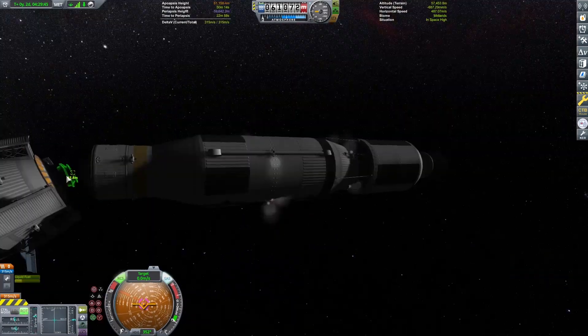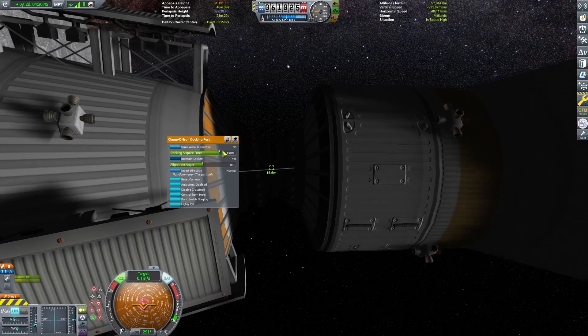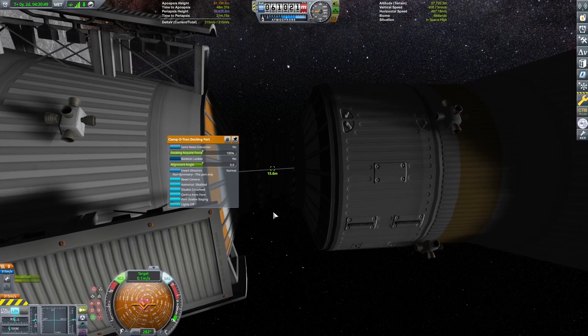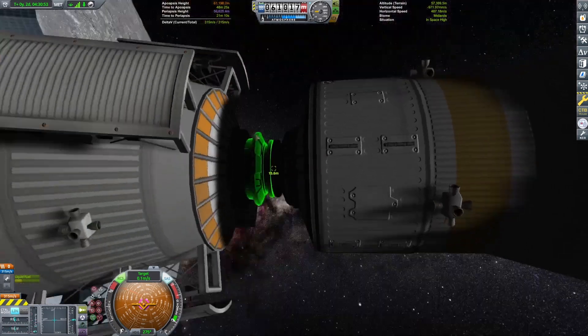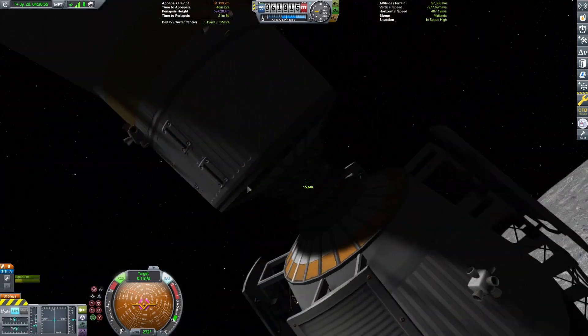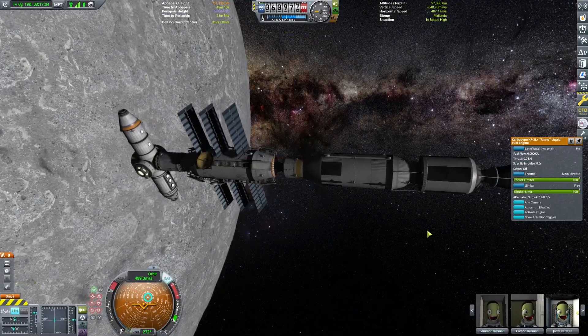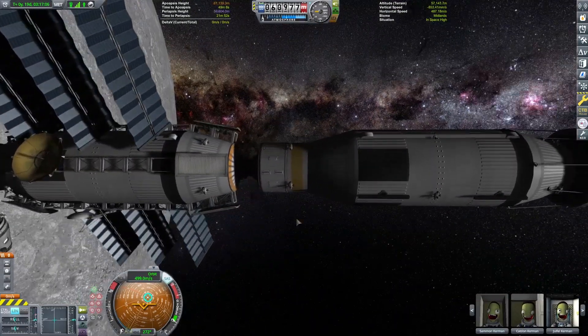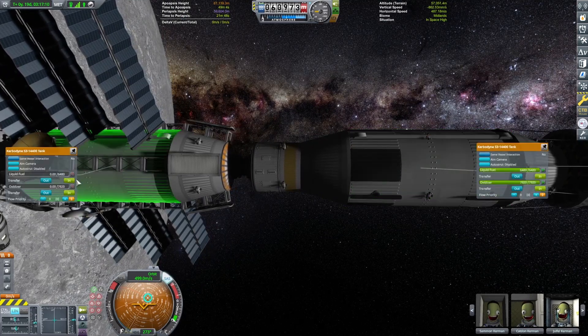We finally make it close by to the spaceport and I am trying to dock. I used this mission to help teach myself how to use RCS a lot better, because it's one thing that I've lacked on. I've used the Matlone lazy method for docking, and that's not really realistic for a spaceport. But here we are — we're nice and docked, and we're going to transfer all that fuel over.